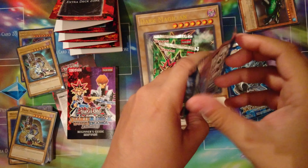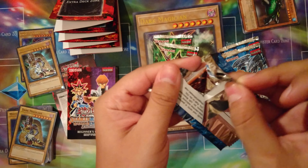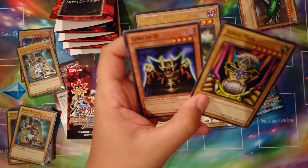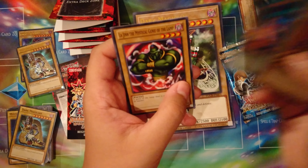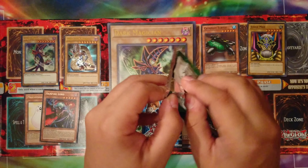Same thing for Kaiba — he has a little more going on in his pack, but mostly hot garbage. Case in point: Judge Man. Lord of D, Polymerization, Lodge in the Mystical Genie of the Lamp, and Vampire Lord.